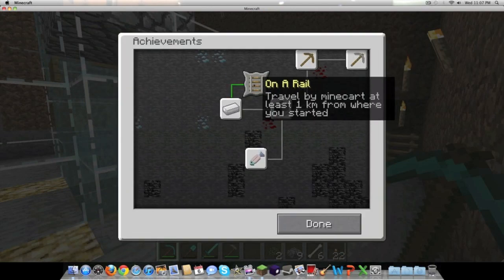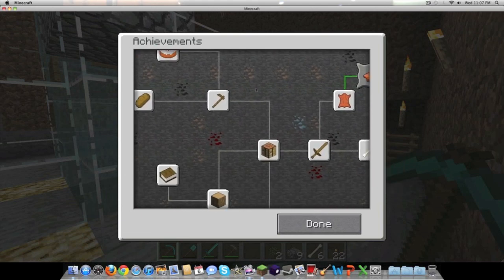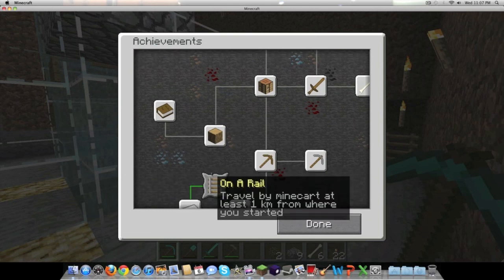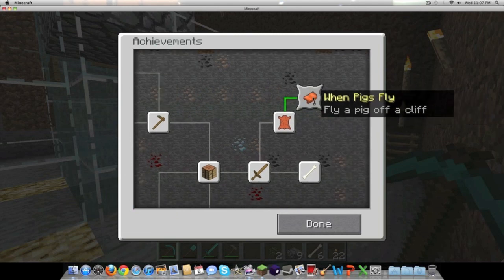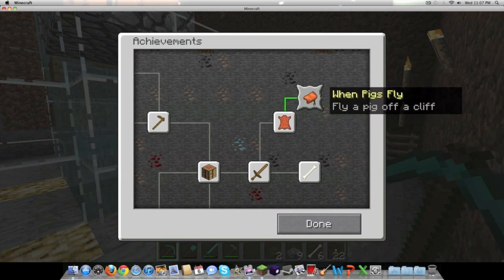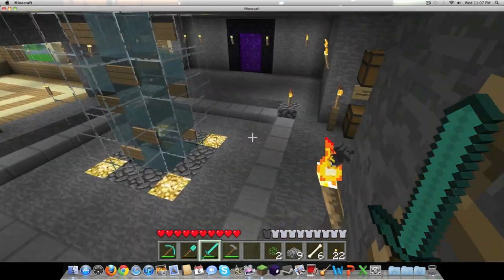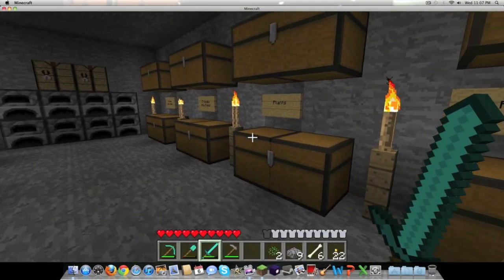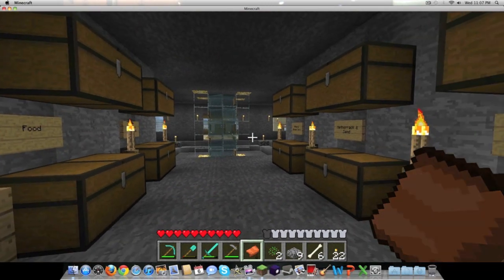All that's left is to make a mine cart track and fly a pig off a cliff. For the mine cart track — a lot of people have asked about that — I want to make a track to my next base when I go build a new one, so I'll hold off till then. As for flying a pig off a cliff, I do have a saddle — actually found it in my friendly mob chest. So it is possible to achieve that achievement.